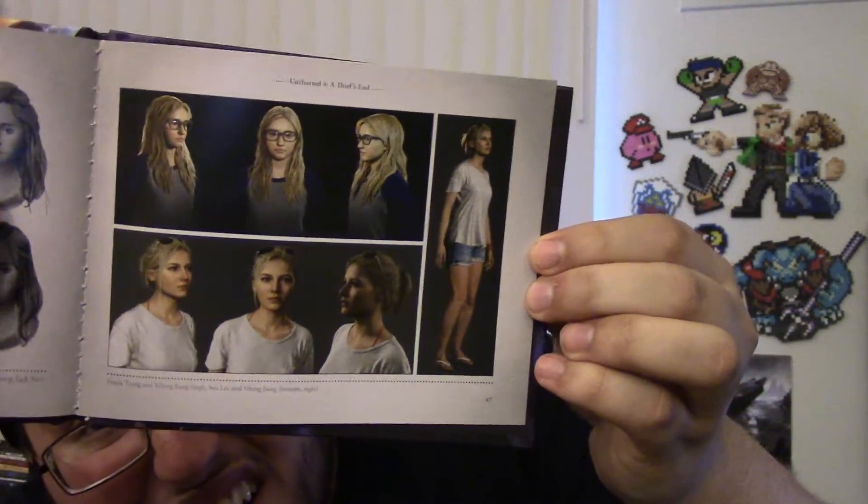I always look at like three or four pages when I get an art book. I don't want to show too much — I think they might have spoiled something in here so I won't show it. Here's Elena — I almost said Ellie, that's The Last of Us! Anyway, I'm not gonna spoil it for you guys. And here's the steelbook — wow, that art is really nice. Look at this.